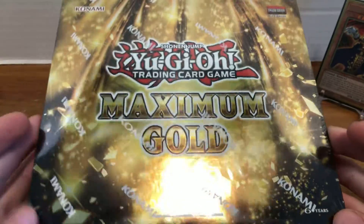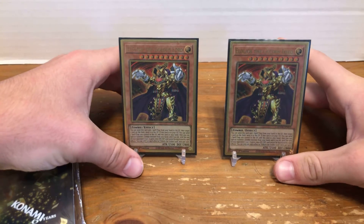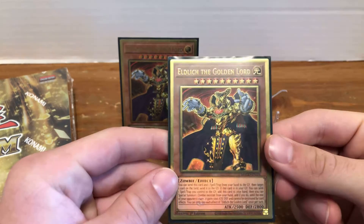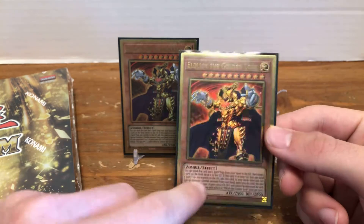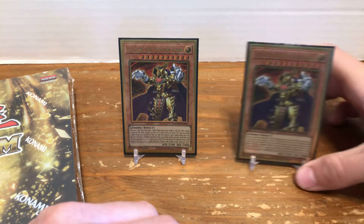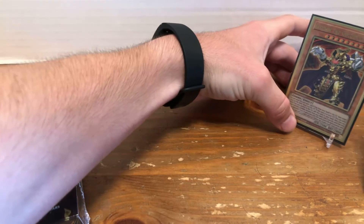I'm super hyped for this set because it makes some stuff more affordable, like these Golden Lords, which I have already managed to pick up. Just look at that nice new gold rarity. That is so sweet. This is probably one of my favorite reprints. Also, Infinite Impermanence is real nice. So that's just some of the stuff that I'm looking for in this set.